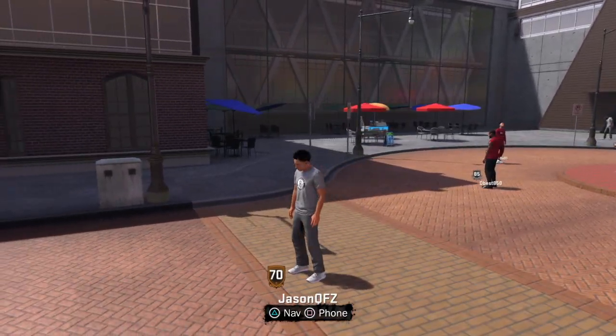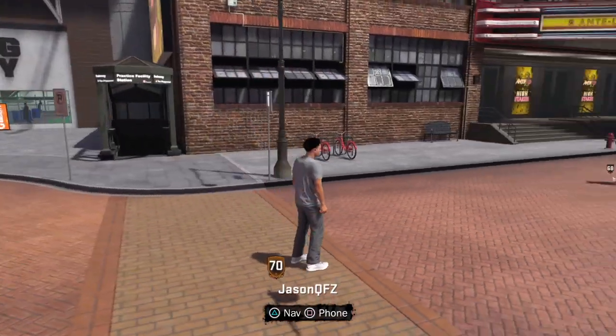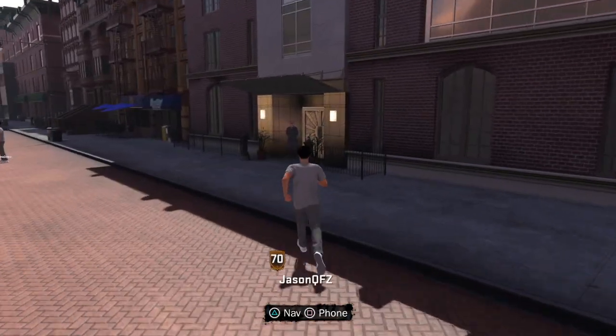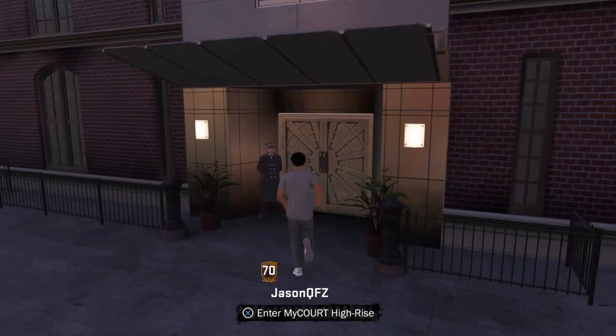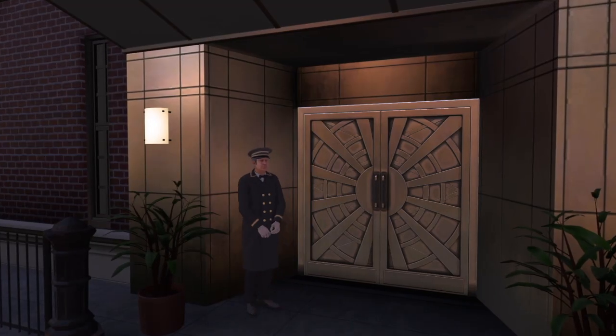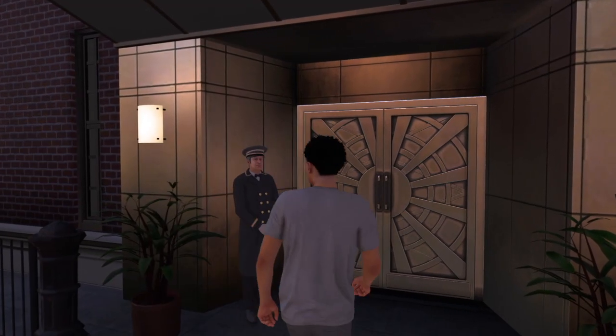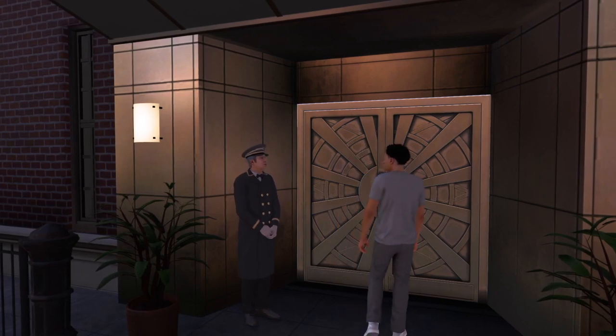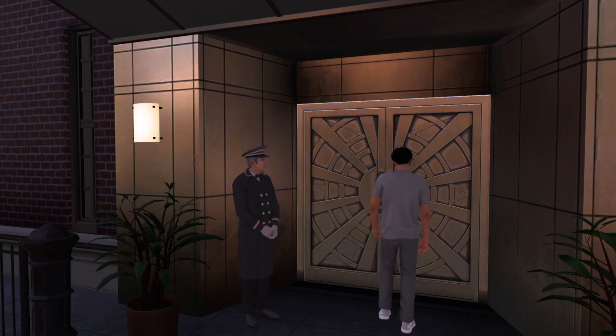Hey guys, so today I'm just going to show you quickly how to get the objective on your phone completed — how to go to your closet and try on the t-shirt. First, what you're going to want to do is go over to your apartment and make your way up all the way to your rooftop apartment in 2K18.